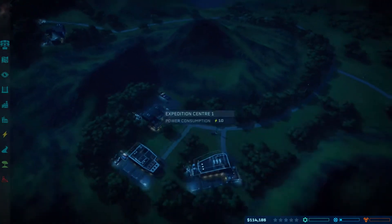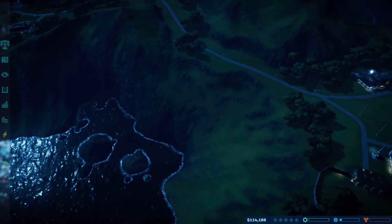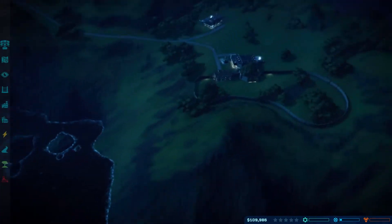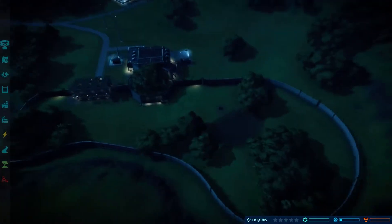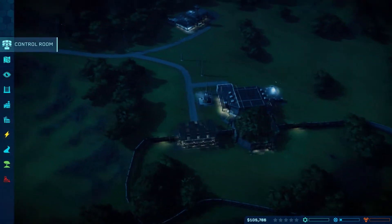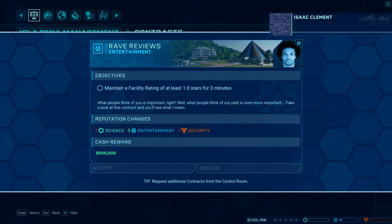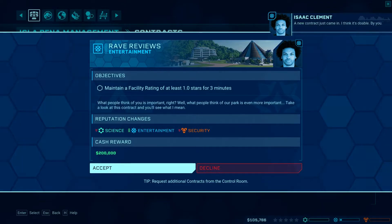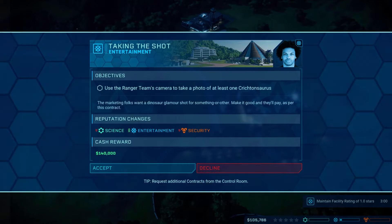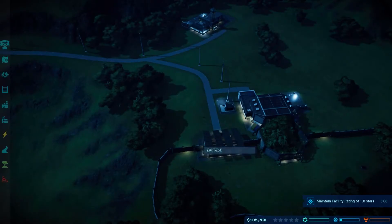We need to get some funds up, so we need to get some contracts on the go. Request new contract — the new contract just came in. I think it's doable but we don't have any dinosaurs at this moment in time. T-Rex — we don't have that right now.